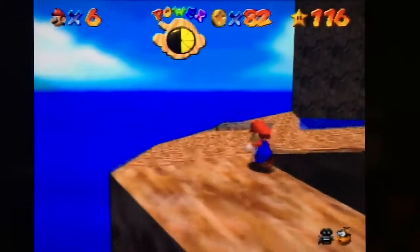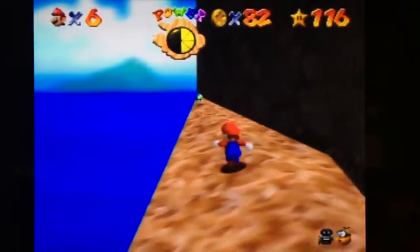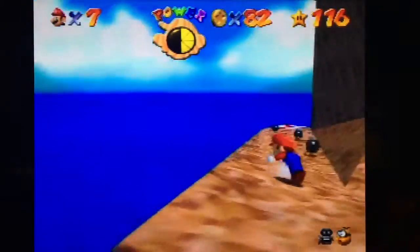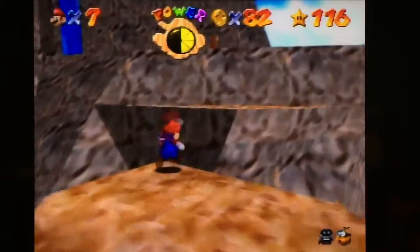And there's actually a gust of wind back here before the start, and a one up if you're interested. Right there. Just jump like this and you take that air lift all the way up. Perfect. It gets you close to where you were without having to run up the whole mountain again.